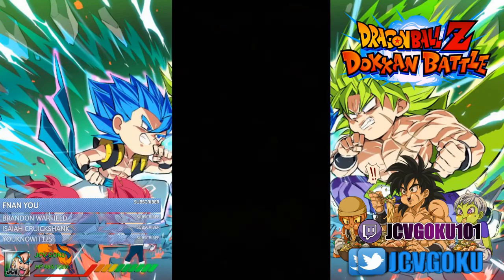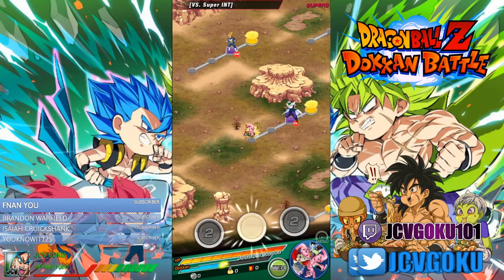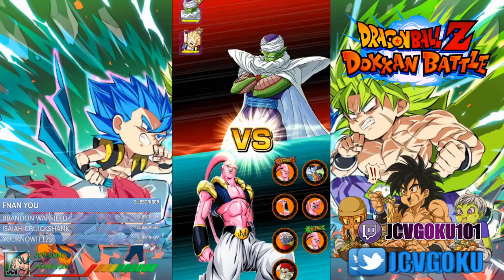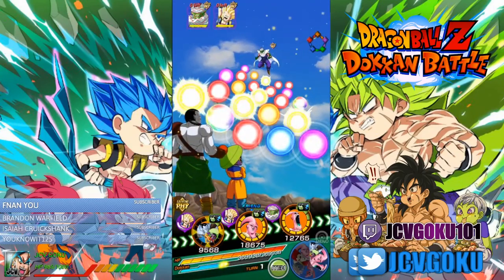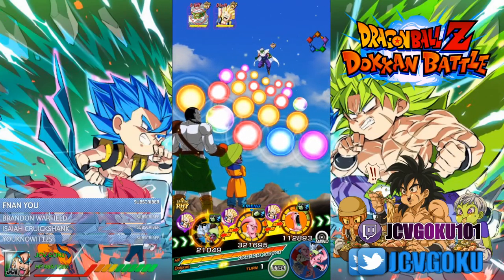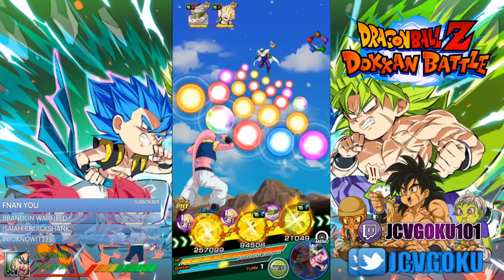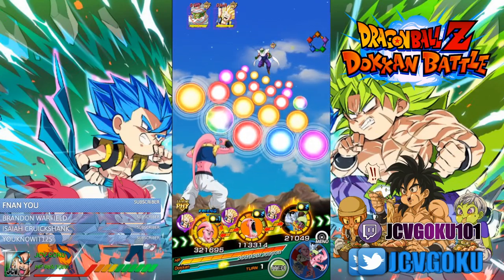Now that we got this done with, let's head over to his transform state, which looks like Super Saiyan 4. Same leader. Now his super attack changes — raises attack and causes supreme damage to the enemy. So his attack and defense buff doesn't go up anymore in this form. So it looks like you're better off keeping him in his base form.